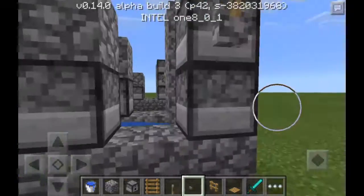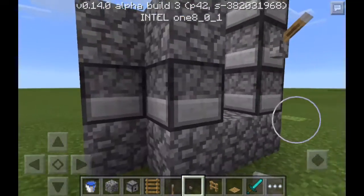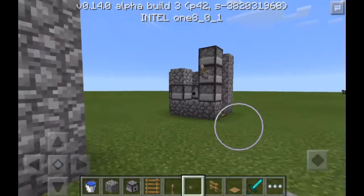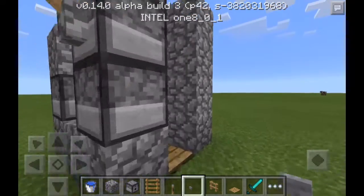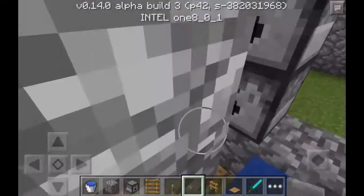The last step is you're gonna add TNT all over the dispensers. That's why I pre-filled this thing with TNT for you guys — so you can see what it does.